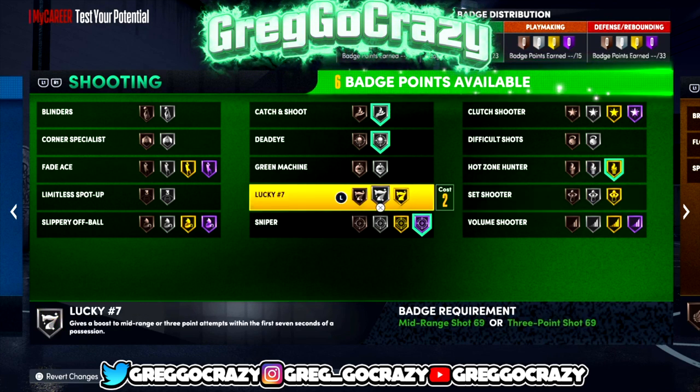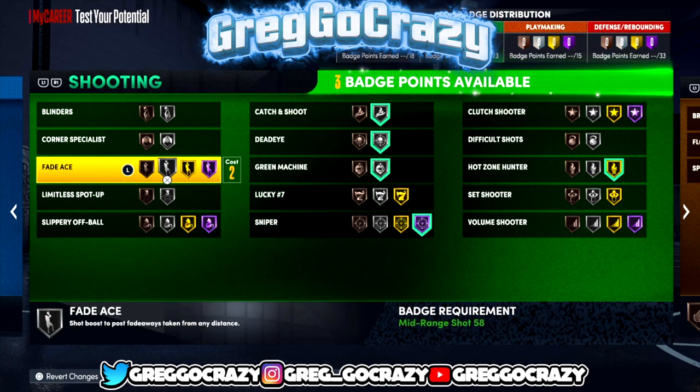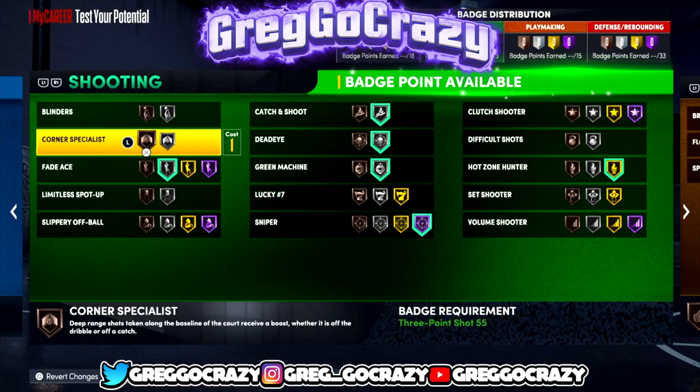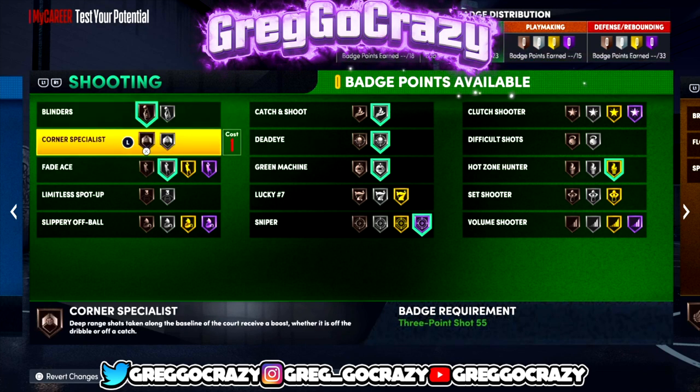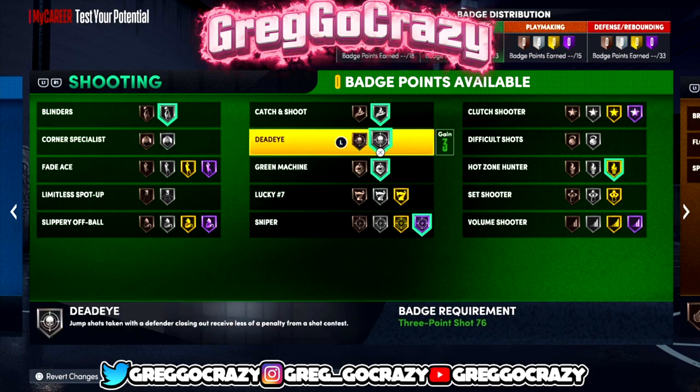It really works every year but in this 2K badges seem to be really effectively working. Except for Unpluckable — Unpluckable did get a buff, but at this point it's really about your player. As a ball handler you need at least Gold Unpluckable, that's what I'm seeing.